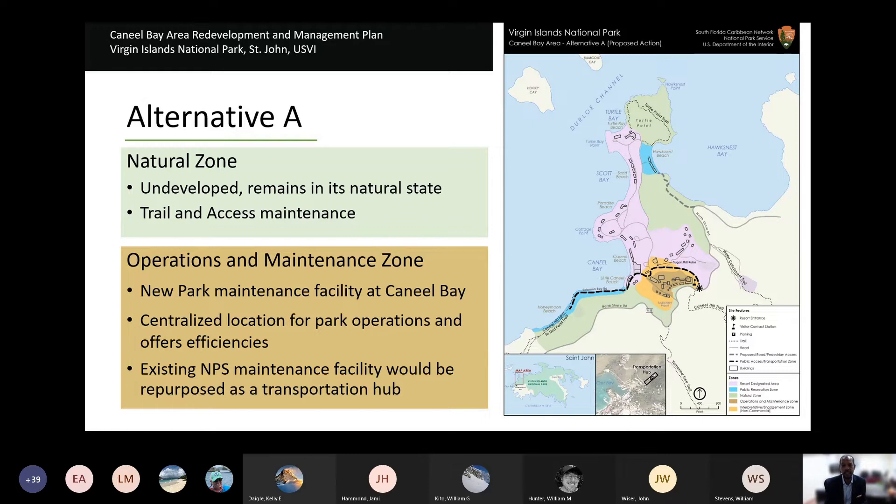Alternative A also allows for a new shared maintenance facility for the Park Service on the resort campus. The National Park Service had already submitted a request to rebuild its maintenance facility, which has lived past its life stage. The timing aligns to potentially rebuild the maintenance facility or a portion of it at this location, creating efficiencies rather than having two maintenance yards less than two miles from one another. It also allows the existing maintenance yard to potentially be turned into a transportation hub right downtown Cruz Bay.